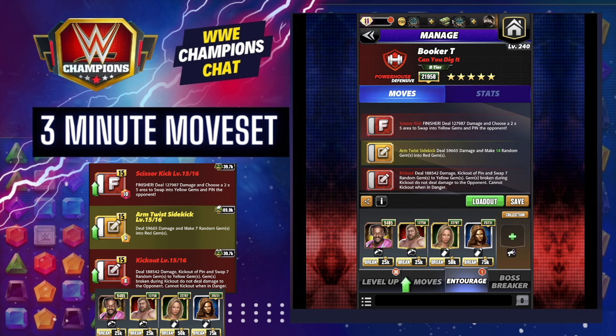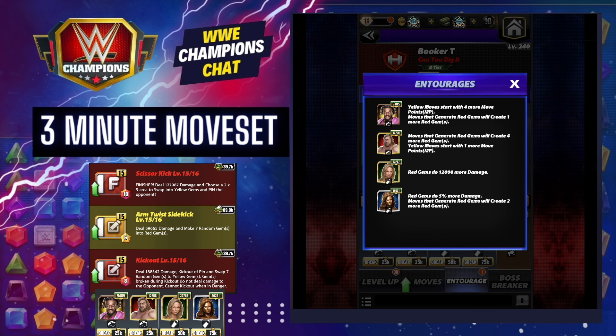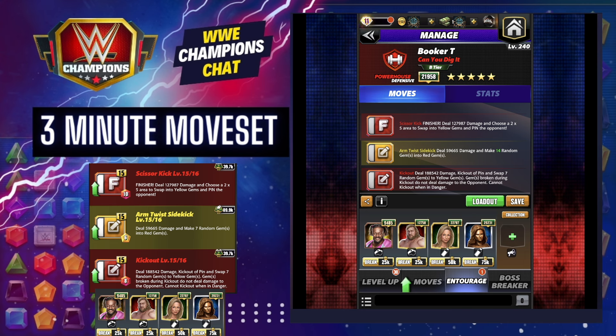So we're primarily trying to cycle between the arm twist and the scissor kick, and we need to make sure we start loaded turn one. As always, note that if there are tour perks for CSS that allow you to not need an MP trainer, sub out for additional damage. In this case I would do Nikki ASH — your flat red gem damage person. I've got Kofi for four MP on yellow, Big John Stud for moves that generate red gems will create four more red gems and yellow MP starts with one more move, Stacey for red gems do 12k more damage on red, and Hall of Fame Lita for red gems do 5% more damage and moves that generate red will create two more red gems. If you don't have Hall of Fame Lita, sub in anybody who does red or yellow gem damage. The idea is we're going to make 14 random gems into red, which charges the finisher, which does a 2x5 area into yellow, which just continuously recycles.